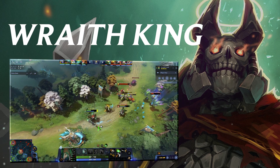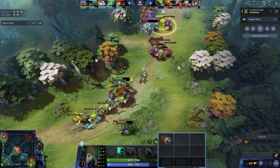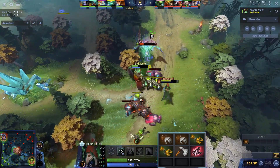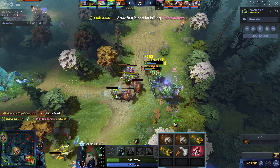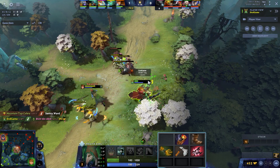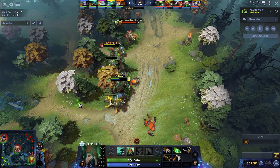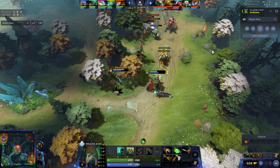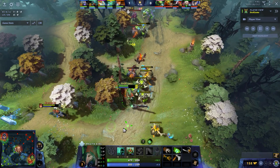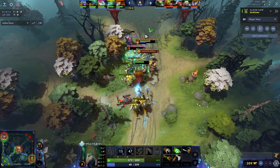Coming in at number four we have Wraith King — a right-click build that's just so good right now. It's a really nice laner, surprisingly. Start the lane with two Gauntlets, two Branches, a Quelling Blade, and Tangos, then build into Armlet. The Helm of Iron Will in the laning stage makes you very survivable. After Armlet, get Boots and a Soul Ring — sometimes pros buy Soulring in the laning stage just to spam skeletons and stuns. The Armlet gives you plenty of sustain with lifesteal, and Soul Ring gives armor on a hero that really lacks it, so you completely remove the armor problem with Armlet, Phase Boots, and Soul Ring.